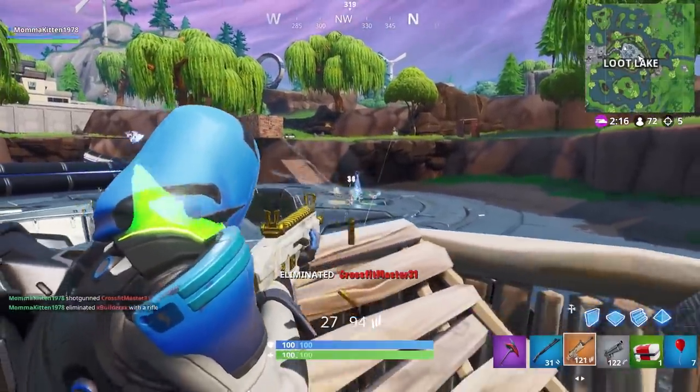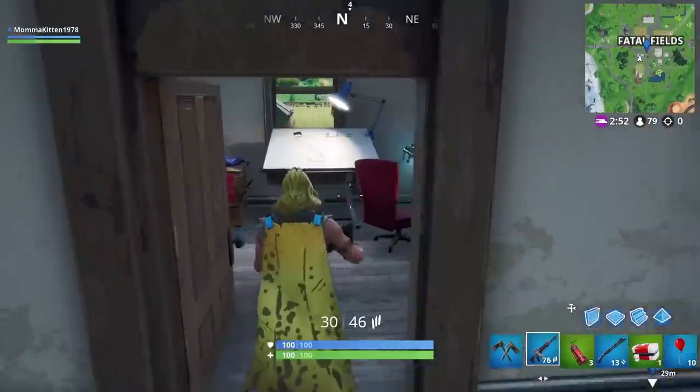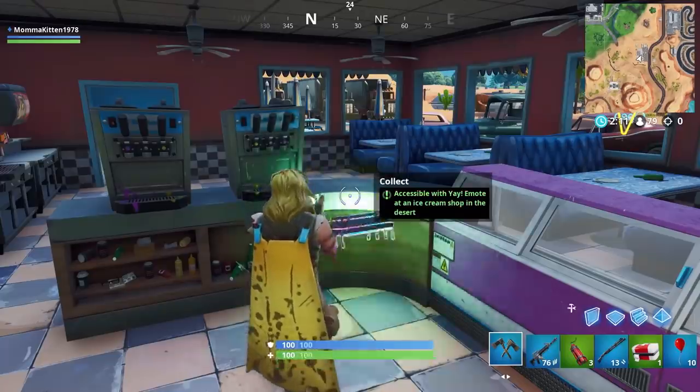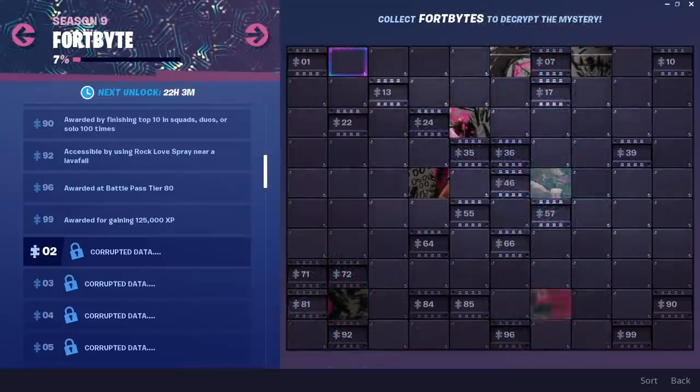New to this season's Battle Pass are Fort Bites. Use clues to earn and locate hidden pickups around the island, helping you unlock rewards and uncover the secrets of Season 9.